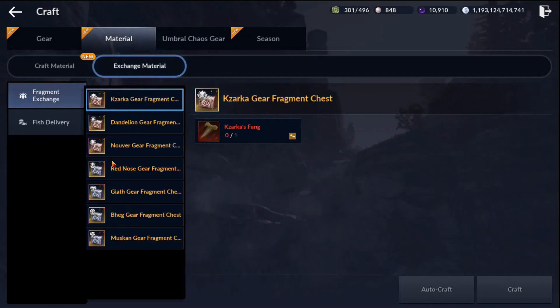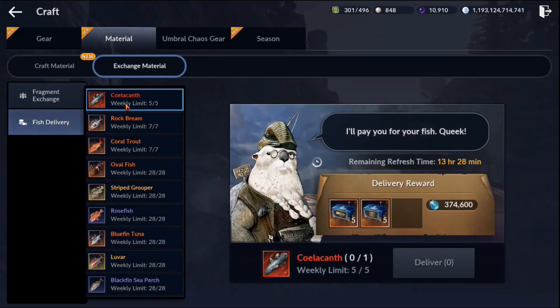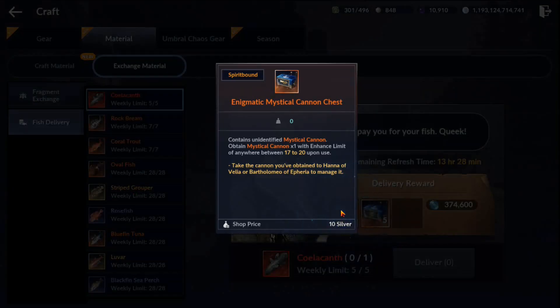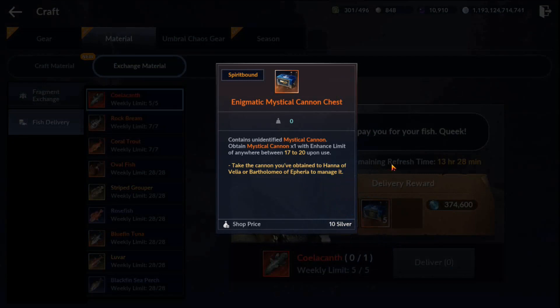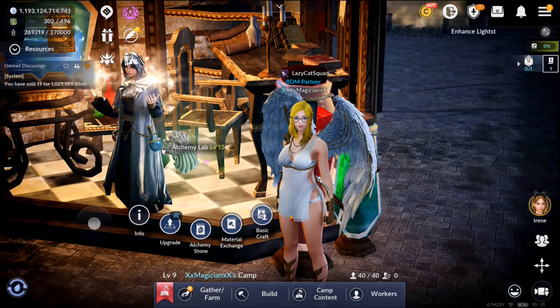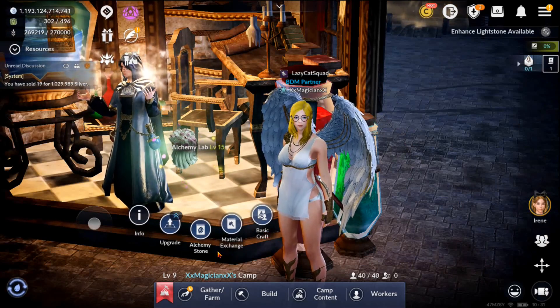Special trade goods is odds and ends — all of it supports giving to a wandering merchant in your merchantry section. Exchange material is old content if you still have that stuff. Fish delivery is for when you're out in the ocean doing great ocean content; you might as well turn it all in to get coins to get chests to upgrade your ship. That's why this section exists.